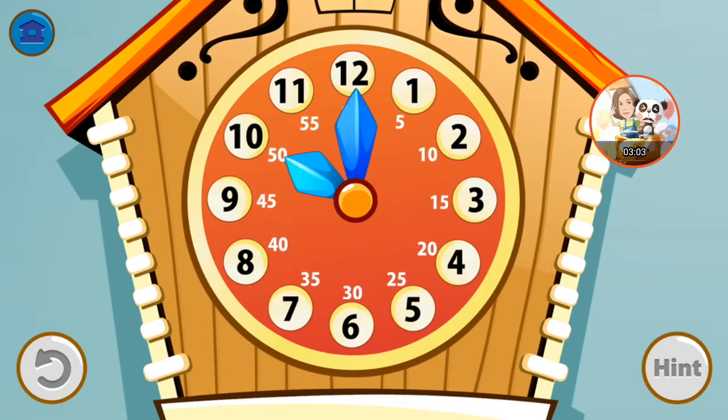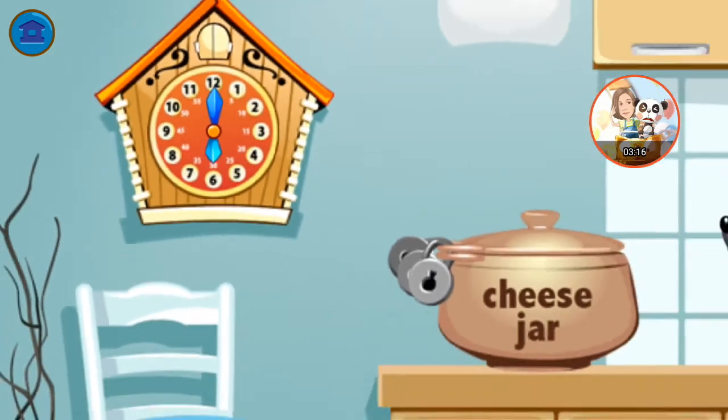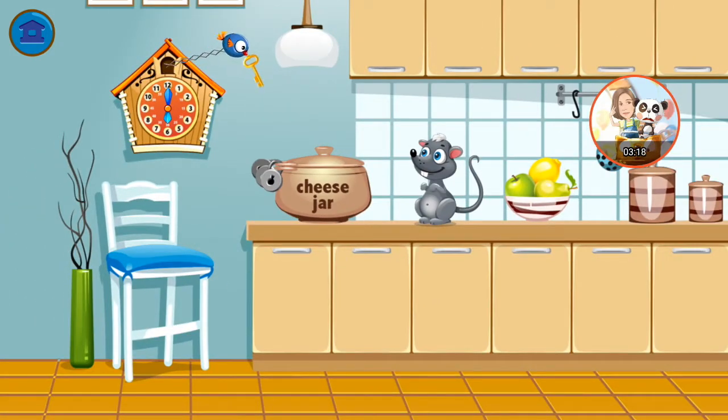Can you make the time 3 o'clock? Set the time to 6 o'clock. Take the key and unlock the jar.